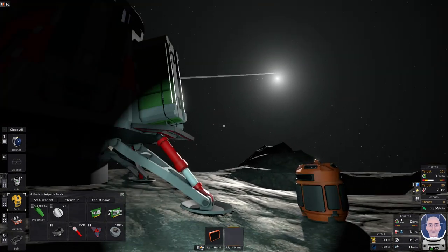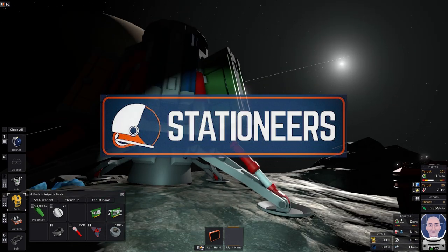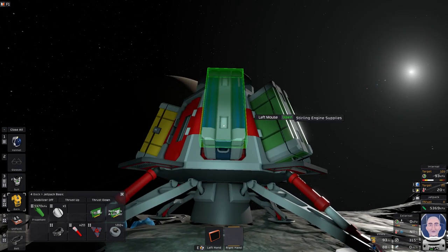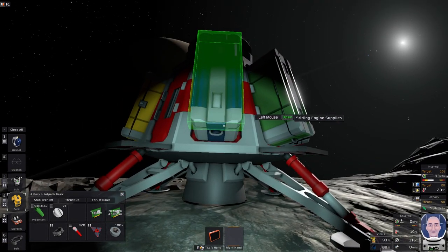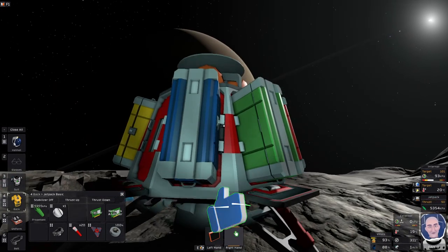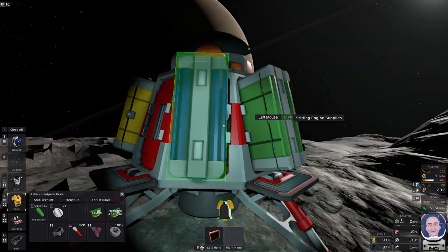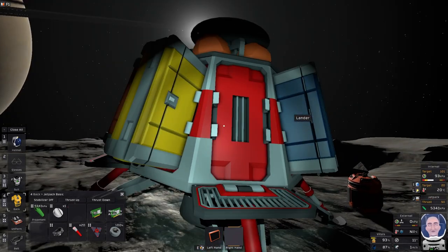Good morning, good afternoon, good evening — this is Dragonfly Gamer UK and we are back in Stationeers today. I'm going to run through the recent changes to starting equipment that came through in the last update of the game. These only affect Mimas and Vulcan currently, but I do believe the developers are working on other locations' startup equipment as well.